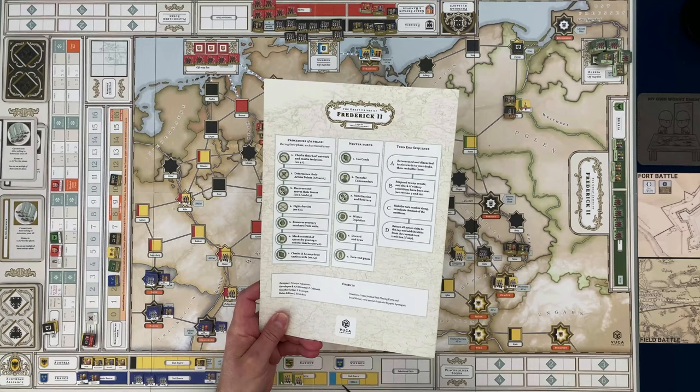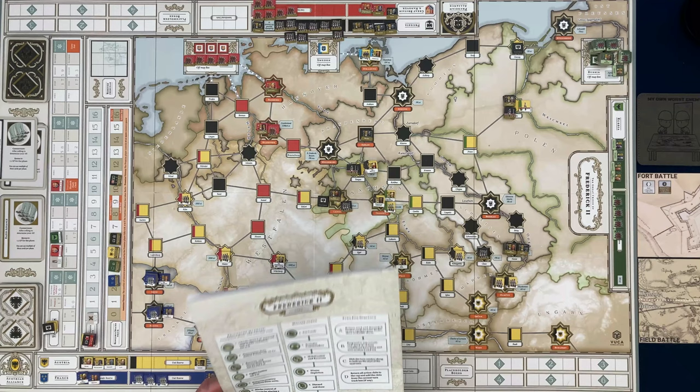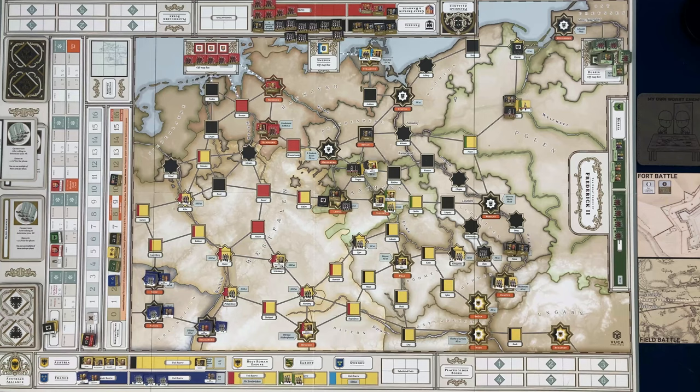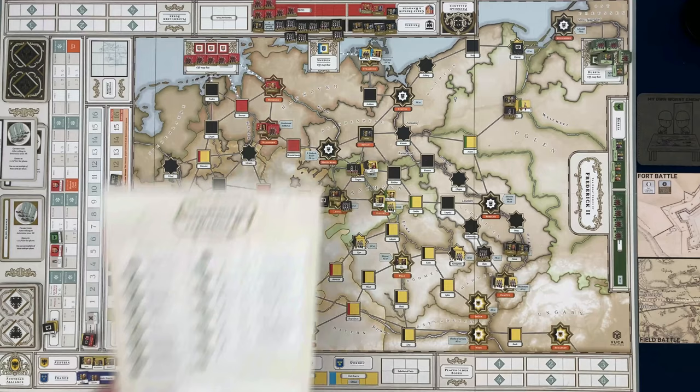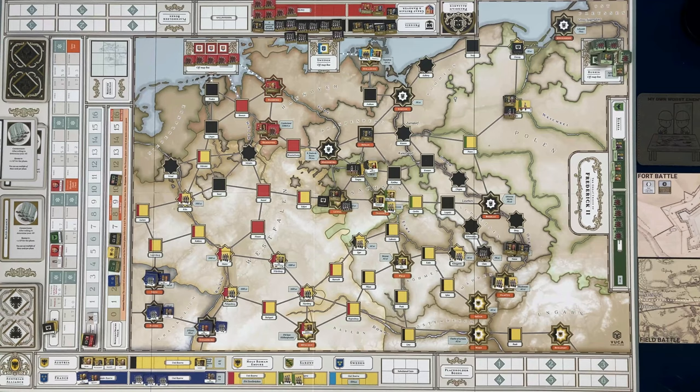Resolving attacks done — removing recovery markers, we have one of those. Mark control spaces: that didn't change. Can anybody draw a tactics card? You get one when you take control of an enemy port or resource space — no. Relieve a siege by clearing all enemy units — no. In the phasing player's case, I'll say no tactics card. That ends the Prussians' turn. We draw another chip — let's get the action points back to zero. There are only three chips in the cup.